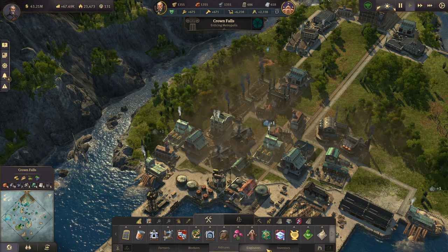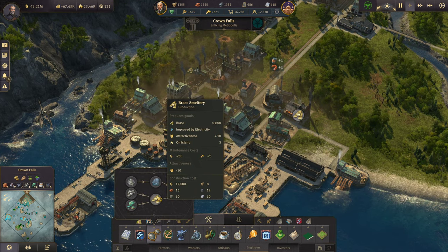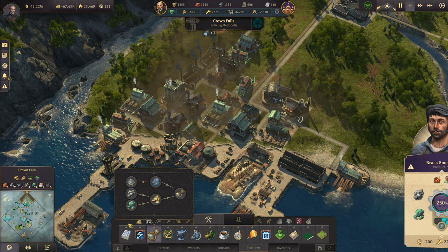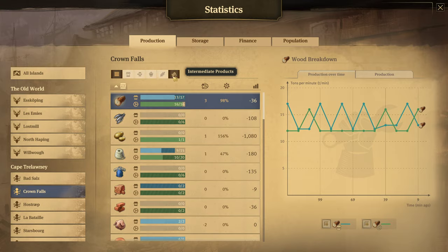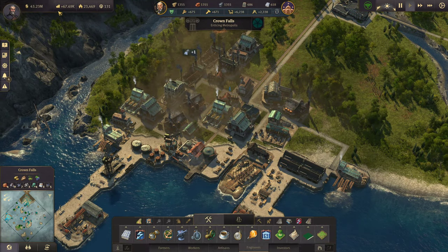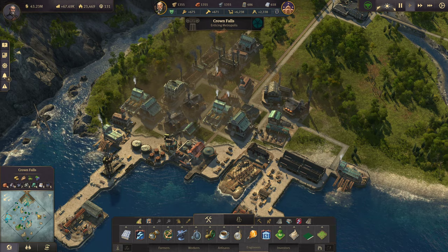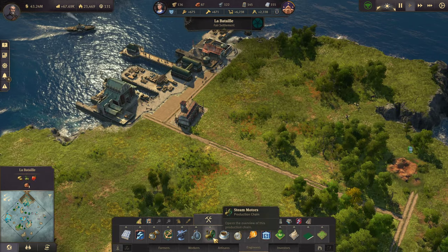Let's see what we're going to be moving. We have three brass smelteries that are working at 250%. Three brass smelteries at 250% is far more than enough. Let's look at all islands — I think we'll be okay with just three of them working normal.